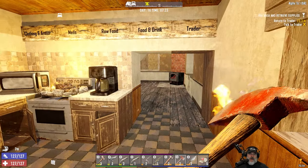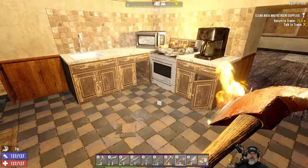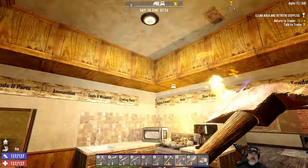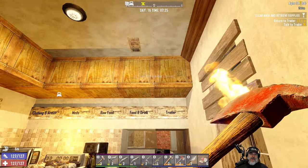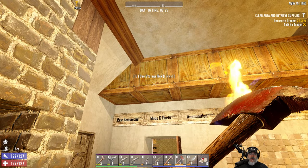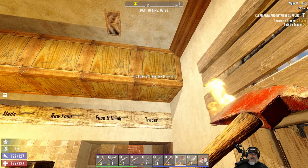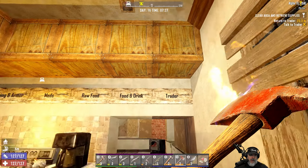Welcome back everybody to Seven Days to Die. I'm Old Guy Gaming and we are on Alpha 19.1 build 8. We are now organized — look at our place! We have new storage bins, the big storage bins, and they're all labeled. Everything is in its place — a place for everything and everything in its place.